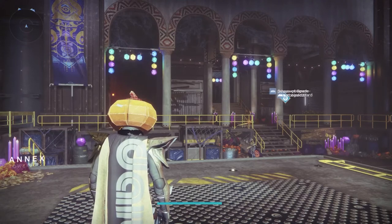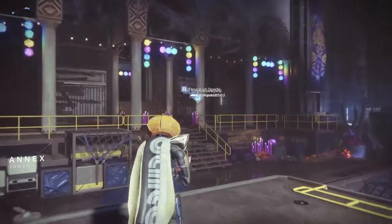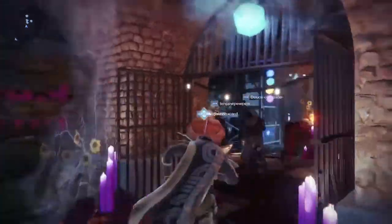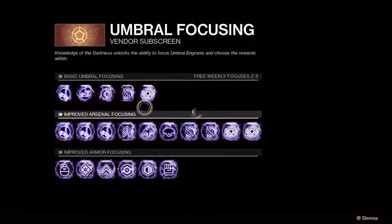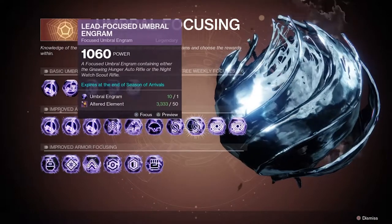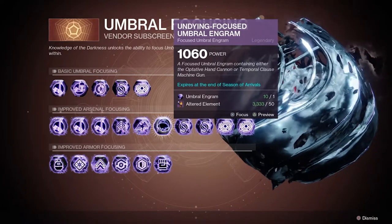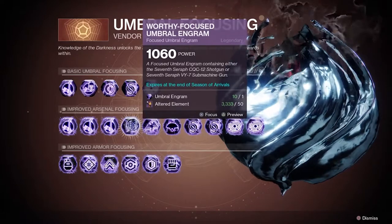Now let's talk about loadouts and what loadouts are optimal. You're going to have fewer options because of sunsetting. But if you start doing umbral engrams right now, there are a number of really good weapons you can get that'll key into some builds. These things will be going up to 1360, and if you've leveled up your umbral caster as far as it can go, you'll actually get these weapons with two secondary slots — so you can switch between two perks at the end, which is really helpful.